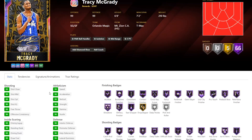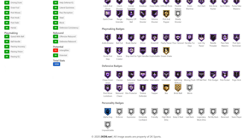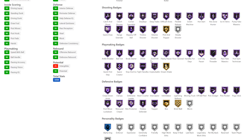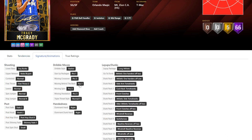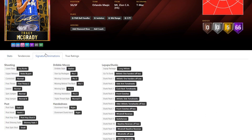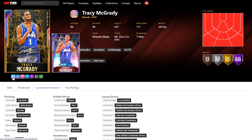Then we have got Tracy McGrady — hopefully they change the sigs. He's got 98-99 basically everything, 66 Hall of Fame badges, 5 gold. He's got basically everything you need. Missing badges are Pick and Roller and Deep Hooks — Deep Hooks would be really good to have, that is a bad badge not to have. 10-0 glitched of course. They didn't change his animations whatsoever, but he gets a way better hop step and a way better layup package. But the way people use T-Mac, which is really just three-point hunting, he's not going to feel that different. He's not going to be that much better than the previous T-Mac.